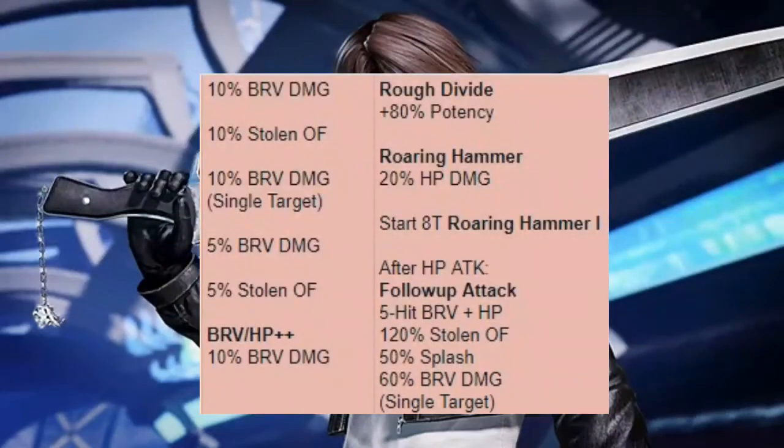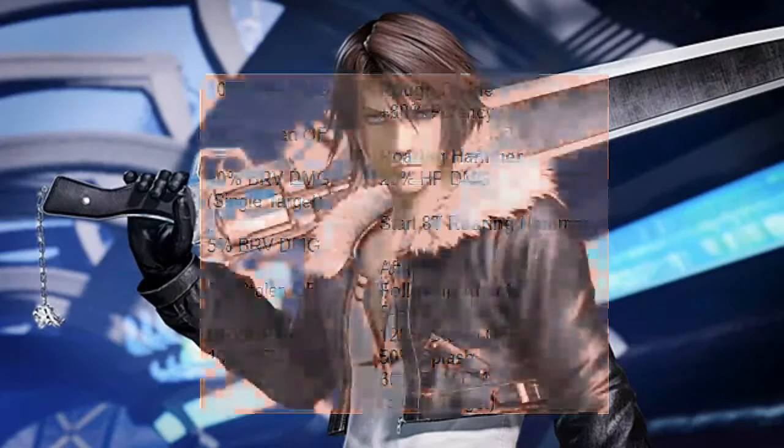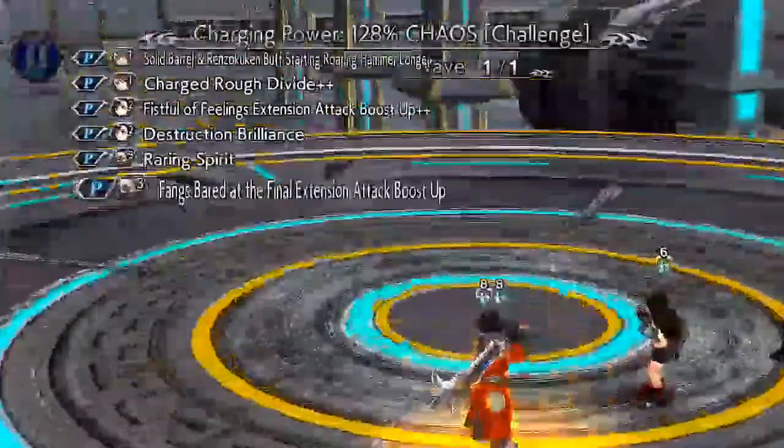The LD board gives 15% more brave damage, 25% more brave damage to a single target, and 15% more overflow. His Brave and HP Plus Plus get 10% more brave damage. On the right side, there's an extension for Squall's LD Rough Divide, giving it 80% more potency and 20% HP damage. He now starts the quest with eight turns and Roaring Hammer at one stack. After an HP attack, he does a follow-up attack consisting of a five-hit brave plus HP attack with 120% overflow, 50% splash, and 60% brave damage to a single target — absolutely insane.